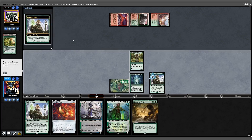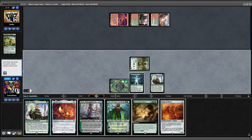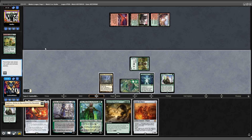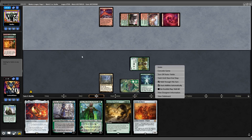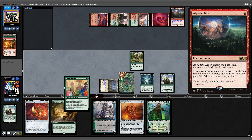I start with an Oath trigger and reveal a Scion — not what we're looking for. Another Oath, keep the new one, and we find Nykthos. I put that to hand and pass turn. Nykthos can't do anything useful just yet. But after last game, my opponent knew what was coming and had a plan — they cast Wish to get Alpine Moon out of their sideboard to shut down my Nykthos.